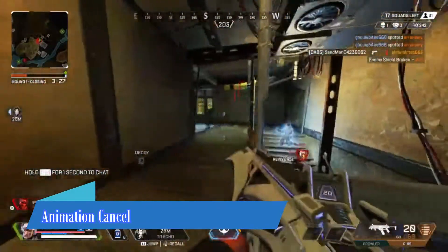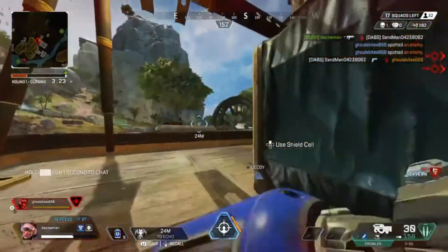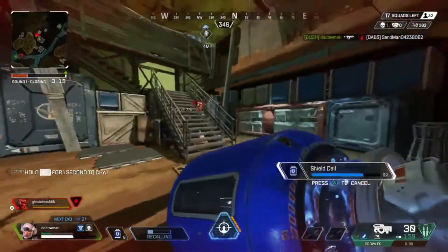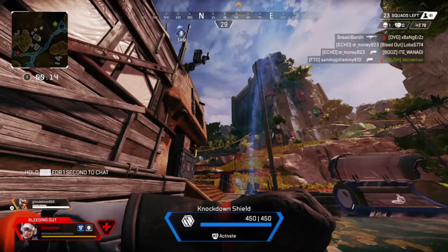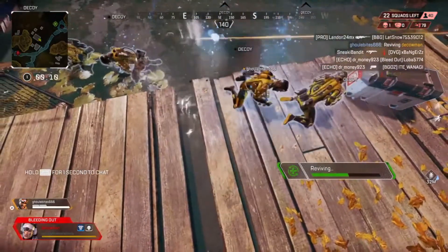Our first tip is going to be how to cancel the animation for Vantage's tactical. If you've played Vantage before you'll know that her tactical has kind of a long animation to activate it and it can sometimes really mess you up in situations, but there's a way you can avoid that animation completely — here's how.